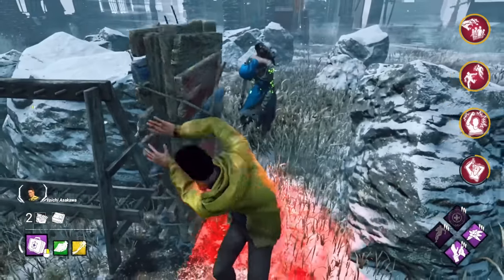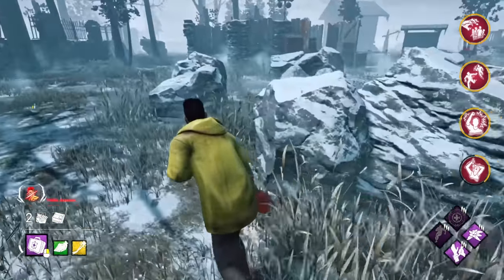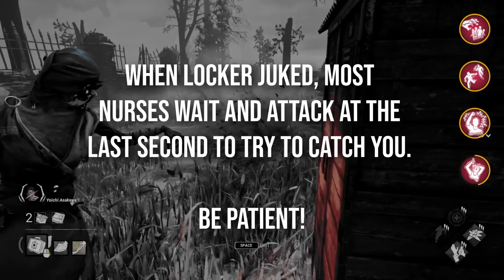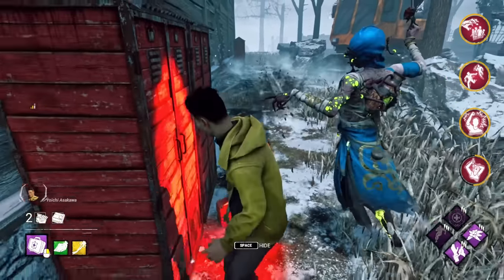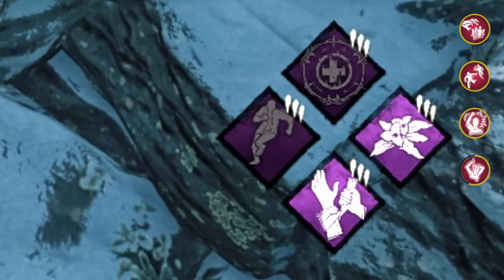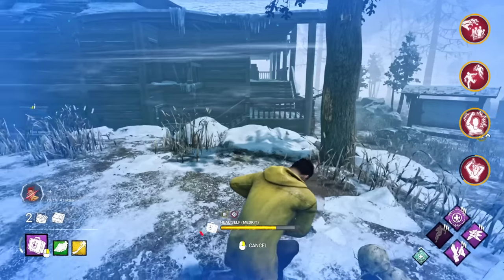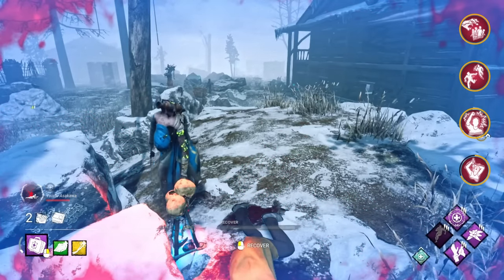Remember that the Nurse cannot be pallet stunned during her fatigue, so don't try to do it or you're going to be left looking like a fool. If you are injured, going for crazy jukes or going into a locker last second can be an okay attempt at desperately extending the chase a few seconds, but do not do these things when you're healthy — it's very likely to backfire and actually lose you a lot of time. Keep in mind that anything that allows you to heal yourself, especially multiple times, is really good and a massive resource for your team. Do not waste your med kit and do not bring the killer straight to a boon, as this can hurt your team a lot.